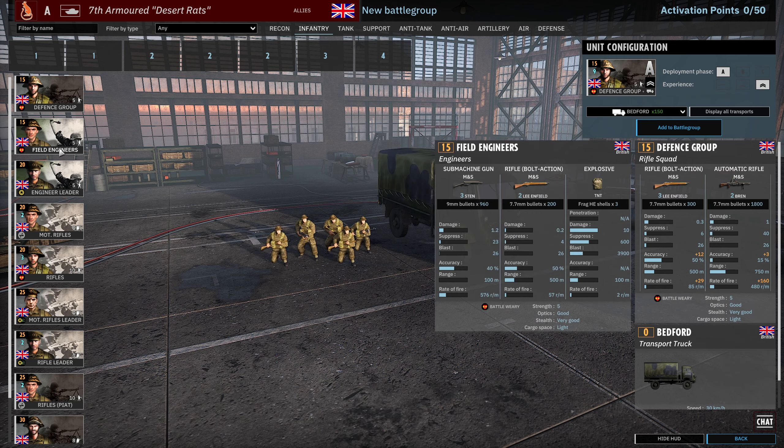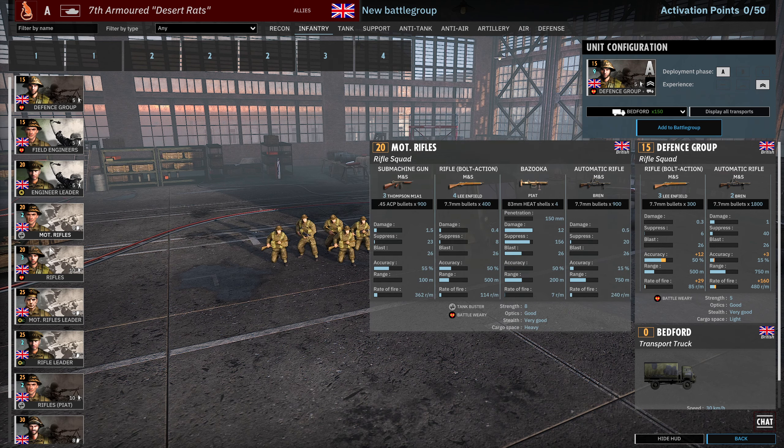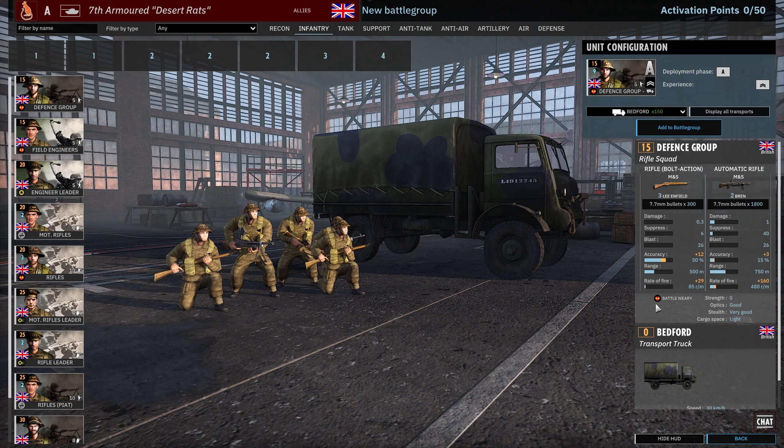Let's move on to the Infantry tab. Pretty much everything in here is Battle Weary, as you can see just scrolling through them - they're all Battle Weary. The first one is the Defence Group, which come in at 2 Vet. Standard 3 Lee Enfields, 2 Bren. Because they have 2 Vet at C, it might make them more appealing. And the Bren has now been buffed in this patch to get 15% accuracy - not a huge buff, but it does mean that it scales better with Veterancy as well.